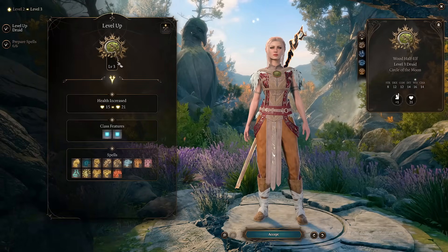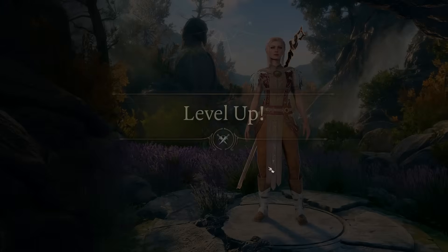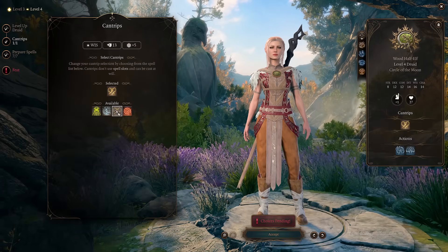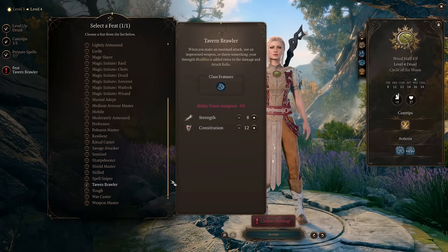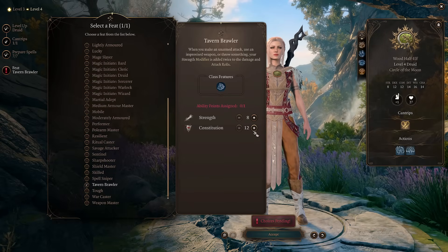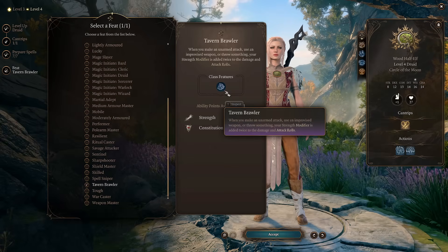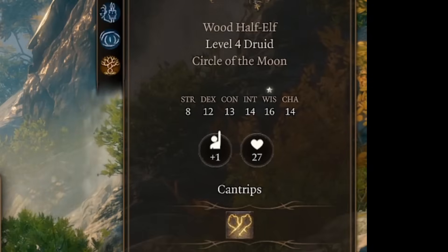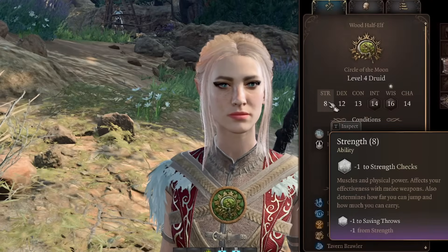On level 3 you want to pick one more level in druid for a nice power spike with additional spells. On level 4 we're getting one more level in druid to get an additional cantrip — you don't care which cantrip it is. Most importantly, we unlock a feat, and it will be Tavern Brawler with plus one into constitution. Tavern Brawler should add strength to your unarmed attacks, but it looks like we don't have any strength modifier.